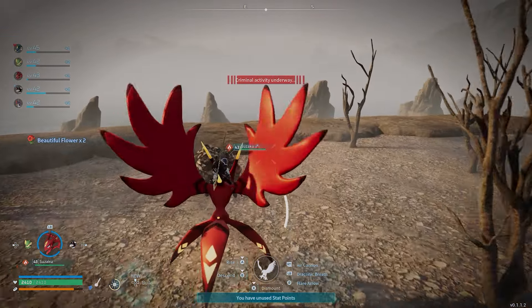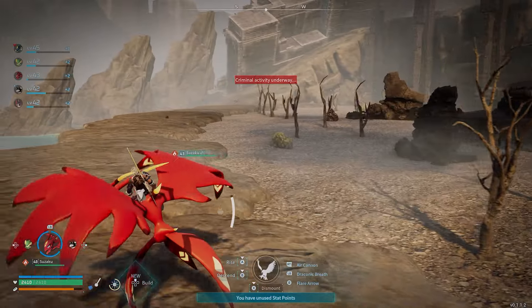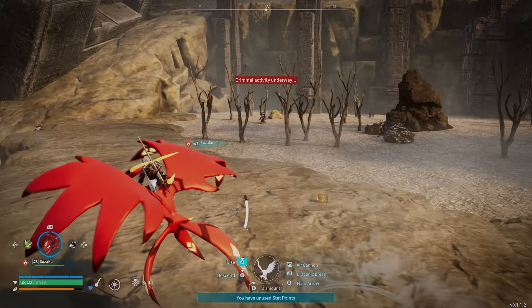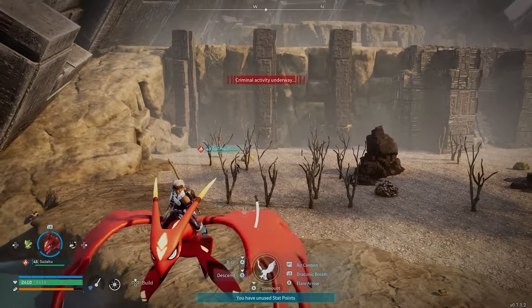These are the sanctuary islands. Obviously you can see here I've got criminal activity underway. If any of the guards spot you catching Palimons here, you will get in trouble and they will follow you until you die or lose them.